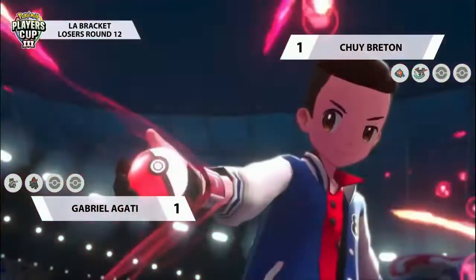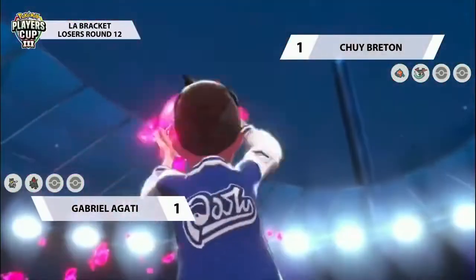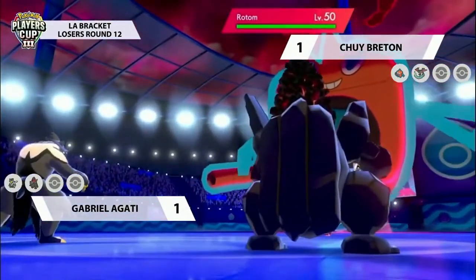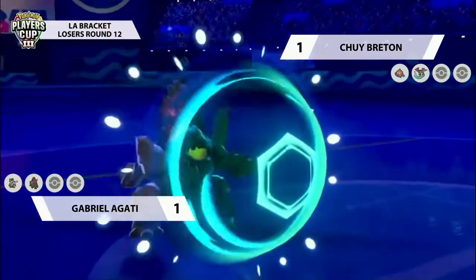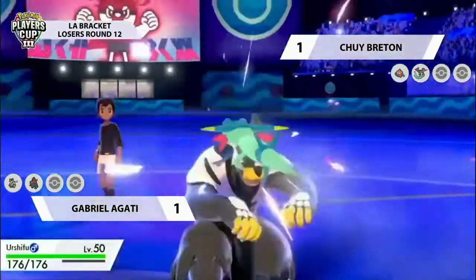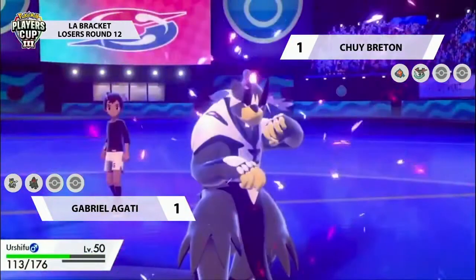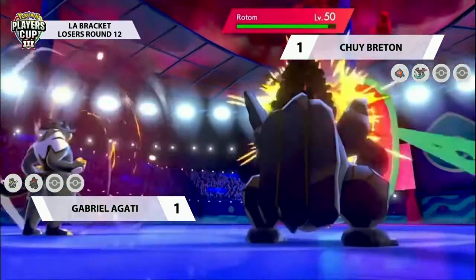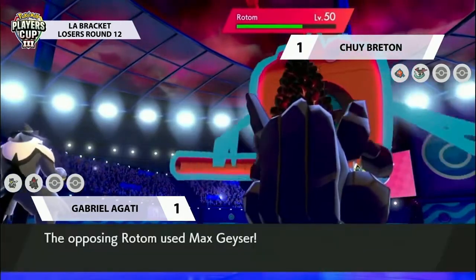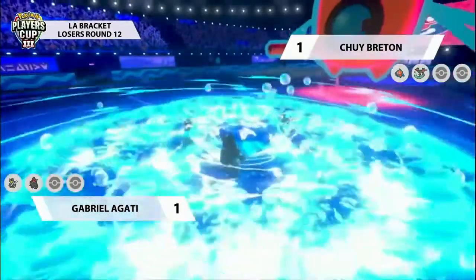A really nice play that Gabriel can make is if he thinks Rotom is going to dynamax - go for a Protect. It's a cheeky way to get a self-activation: Max Geyser will go through the Protect dealing a little damage, but critically it will activate the Steam Engine and Weakness Policy while Coalossal takes relatively little damage. And that looks like the strategy Gabriel has gone for - no Dynamax or Gigantamax from his side, just Protect. Dragapult goes for Dragon Darts, trying to break the Focus Sash on the opposing Urshifu. Urshifu goes for Close Combat doing good damage to Rotom, but Rotom goes for that Max Geyser - and yes, Chewy has fallen into Gabriel's trap.